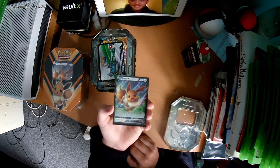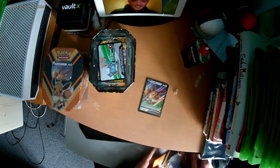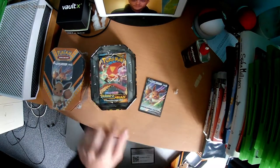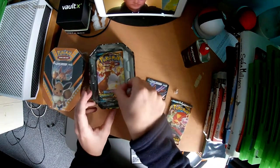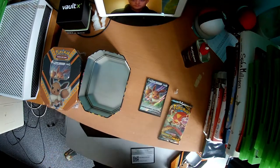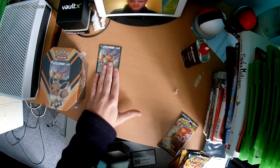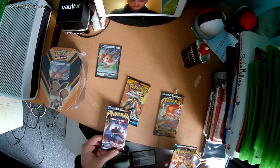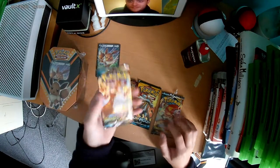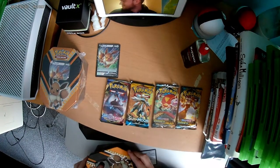That's actually nice. I'm shaking, that's how much this is hurting me. I'll pull out my drawer. There's the code card - you don't need that because you don't use that. They've got a lot of plastic in this. I need that one there. Four packs: two Darkness Ablaze, a Sword and Shield, and a Sun and Moon. Look at that - Charizard. Which one should we open first? I think we're going to have to start with the Darkness Ablaze.